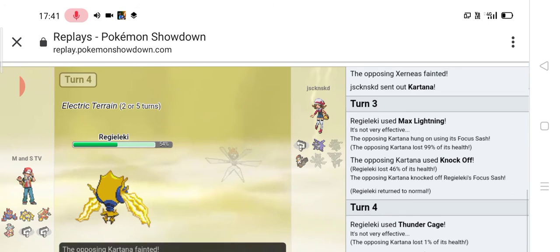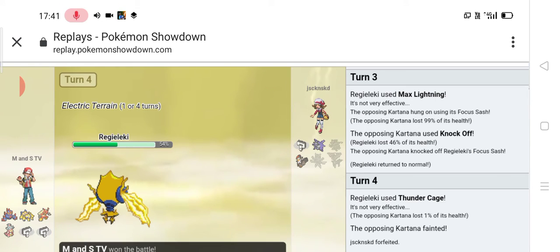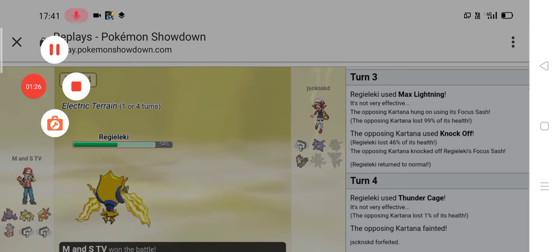I went for Thunder Cage, then made the KO on Kartana. And my opponent forfeited. That's the sweep guys! See you in the next video. Peace.